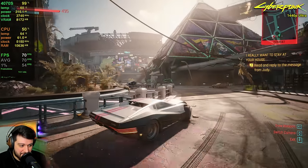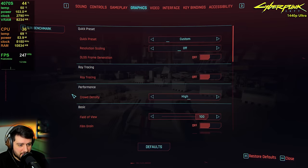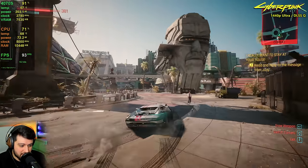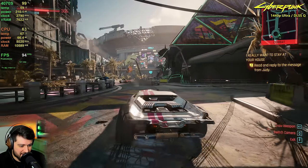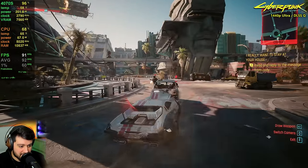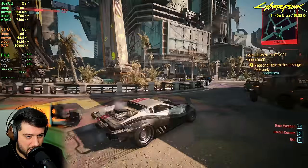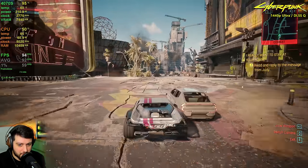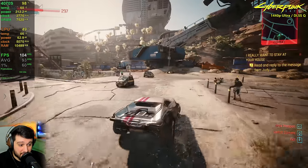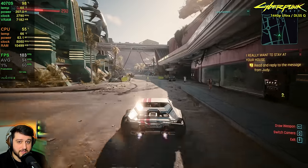It dips into the low 60s and high 50s at times, but that won't happen very often — mostly only in this DLC area. With DLSS set to quality at 1440p, we're now getting 80s and 90s, and instead of dropping into the 60s, it's well above 80 frames all the time. This is how I'd play this game — it looks super similar to native resolution, maybe slightly better because of the TAA implementation and DLSS sharpening. If you don't care about ray tracing, this is a great experience.